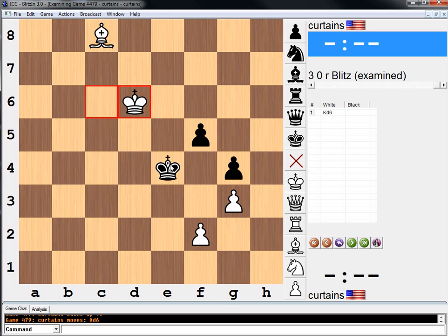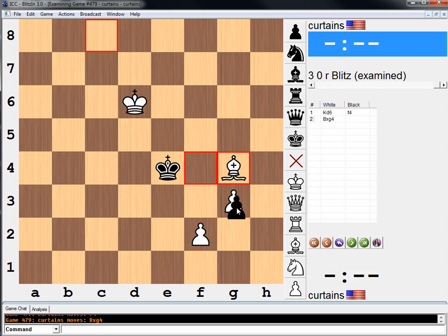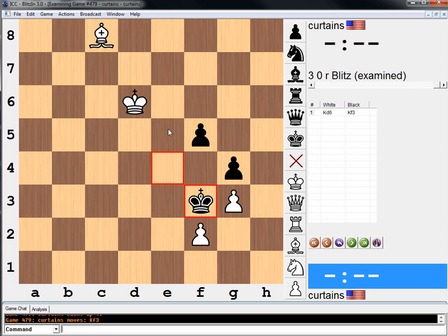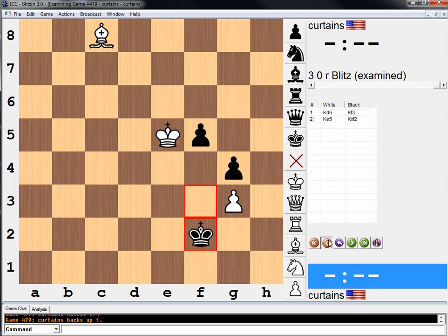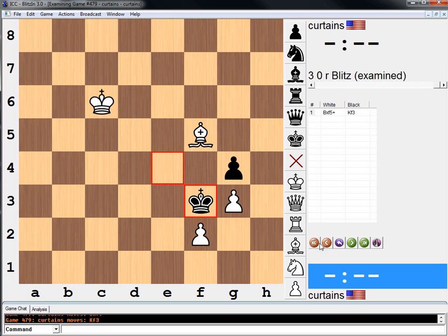And it's easy to miss that. The point here is f4 — we can take. And after take, take, we can just move our bishop away. And if he goes king f3, we just go king e5. And then king f4. And we win. Tricky. I think a lot of you might have fallen for bishop takes f5 and just missed this move — that he doesn't have to take the bishop. That's kind of cool.